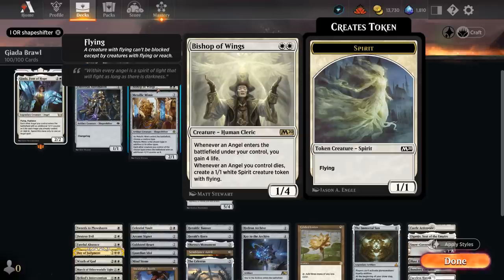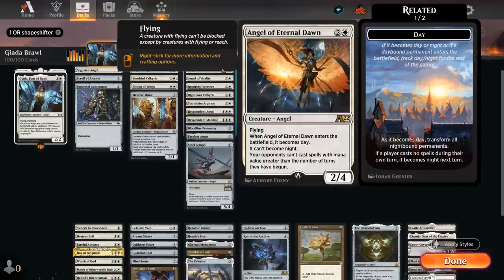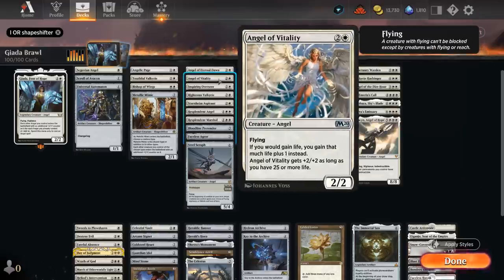Bishop of Wings is another angel payoff card — angels will gain four life when they enter the battlefield and when they die they leave behind a 1/1 flying spirit token, so we can still have a bit of board presence after removal or a sweeper. At three mana we have Angel of Eternal Dawn, which is great at punishing ramp strategies because opponents cannot cast spells with mana value greater than the number of turns they have begun. There's Angel Vitality to give us extra life gain, and especially in Historic Brawl where we start on 25 life this will easily get that +2/+2 bonus.